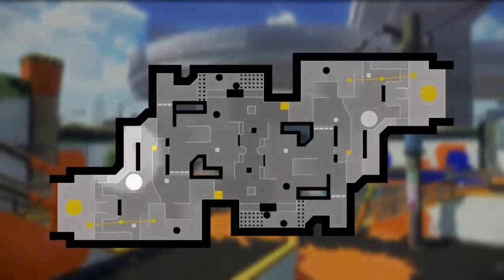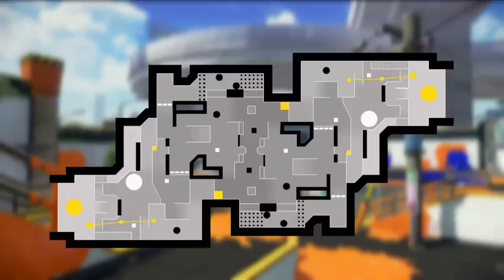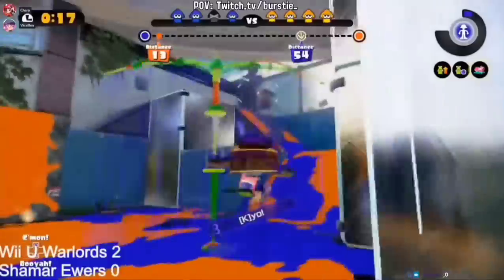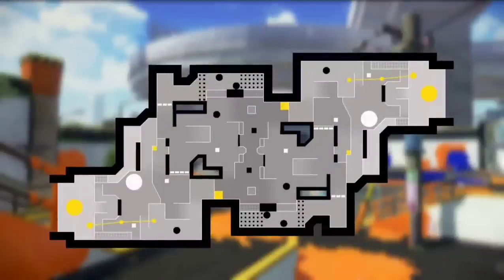The biggest change was probably this new little tunnel out of spawn, accessible by this grating platform, to give defenders a much-needed movement option, along with this new ink rail to allow poking with bombs. This is particularly helpful in modes like Tower Control, Rainmaker, and Clam Blitz, where the attackers push much further in and it becomes a little bit awkward. This ramp was also simplified, since it was always very awkward and claustrophobic, and now being wider makes it much faster and easier to reach the flank from the low ground.